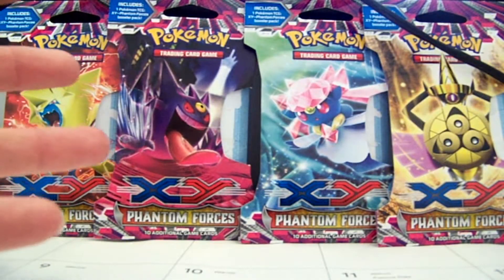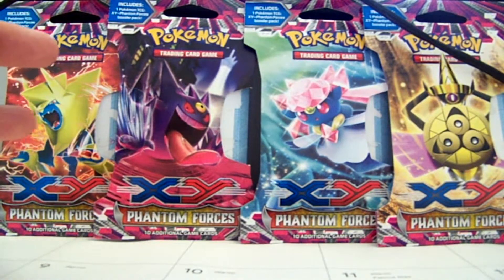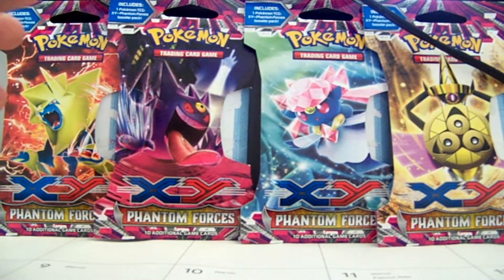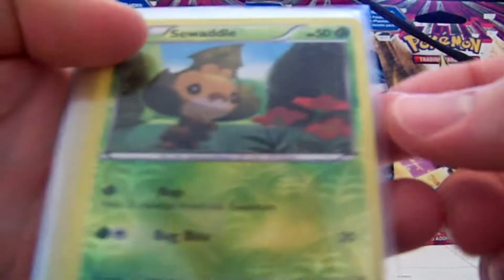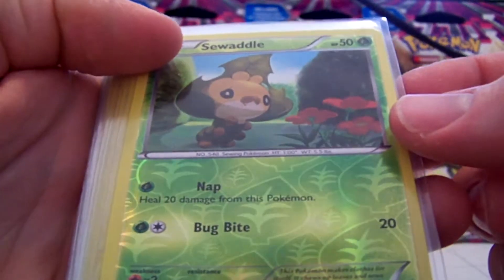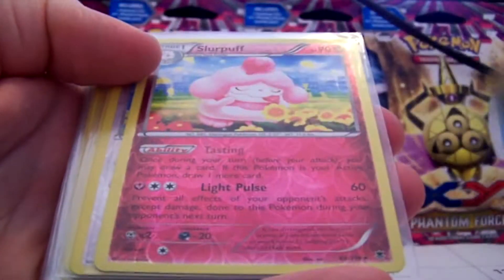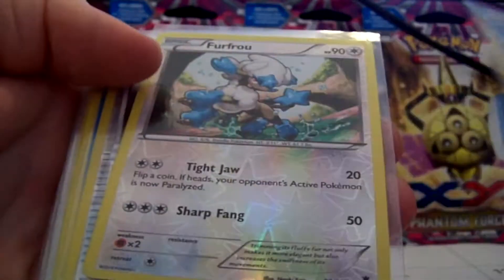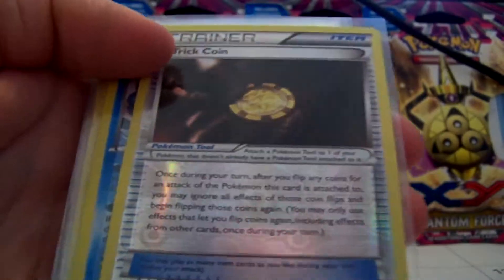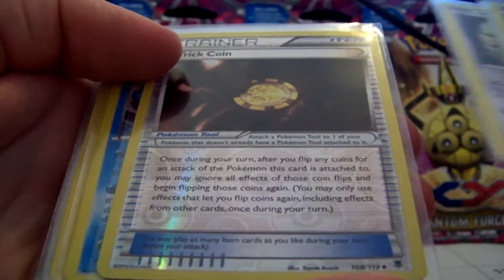I picked up five of these on my lunch break at work. I opened them up. Too bad the pulls are pretty crappy on those ones. I'll show you what I got. My five reverses were Saladdle, a rare hollow reverse Slurpuff, Bundledoo, Furfrow, and a Trickhorn, which I guess is a decent one.